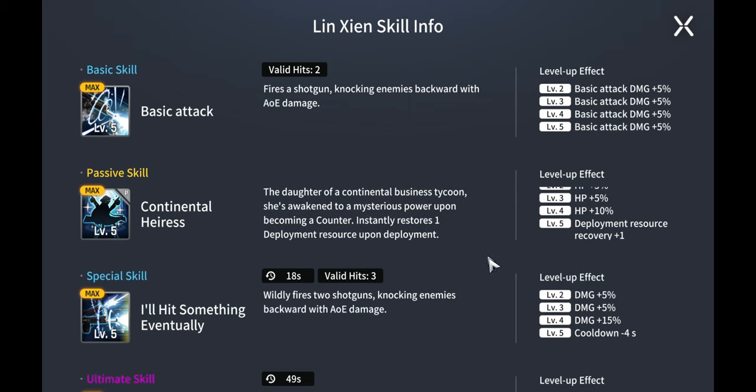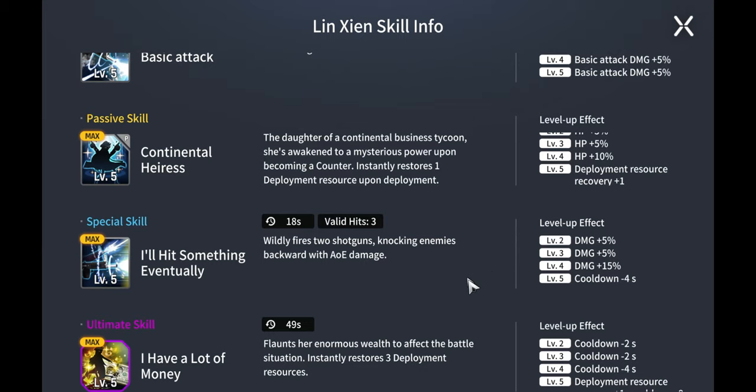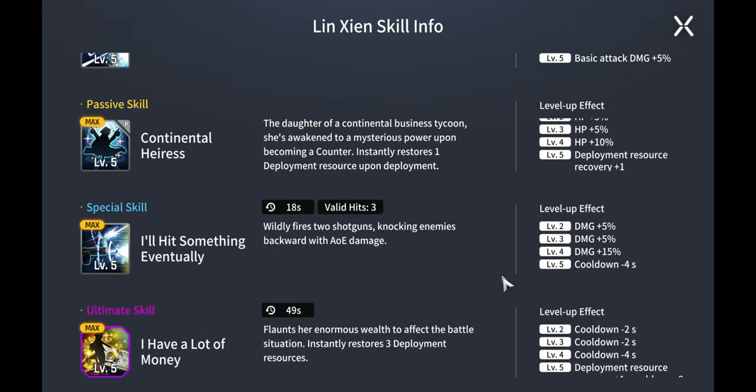Her special skill has her wildly fire two shotguns and knock enemies back with AoE damage. Leveling this to max gives a negative four seconds to the cooldown. Enemies who can't resist knockback will get pushed back, helping keep her alive, buying your team more time so she can get off her ultimate.